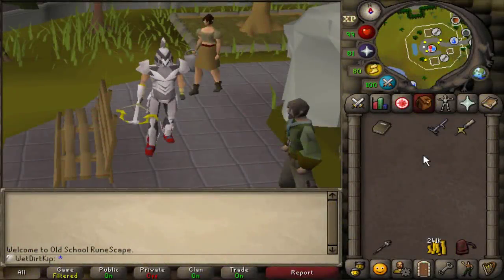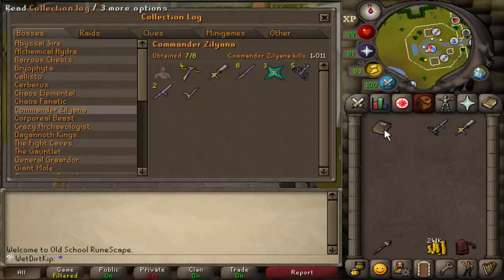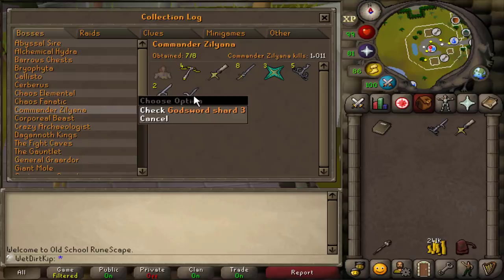Hey, how's it going? Welcome back to another episode of the Ultimate Iron Man. Last video, we finally finished the God Sword Blade from Sara. Here's the final look at the collection log — 1,011 kills. We finished off getting the God Sword shard 3, made the Bandos God Sword, stored it in the stash unit, and essentially freed up four slots from the looting bag.